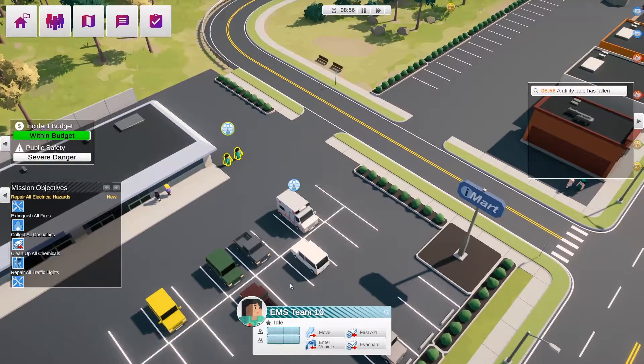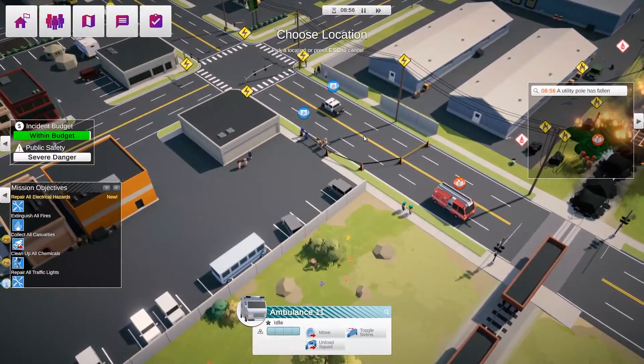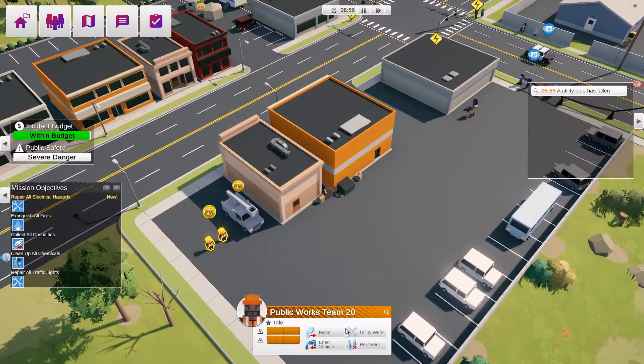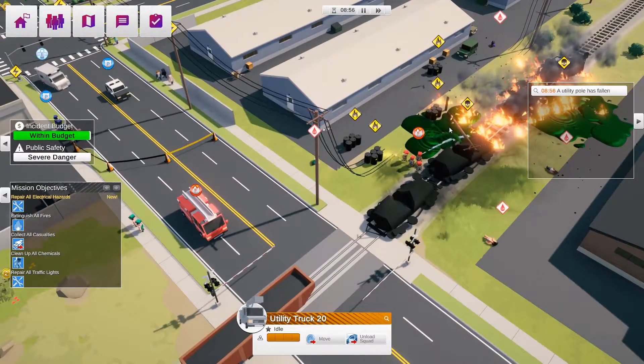We have one over here — let's get these in the vehicle, enter vehicle. A utility pole has fallen over as well. Let's get you over here in amongst all this — this looks like a power company crew too, so they need to enter the vehicle. Yeah, we're going to have to deal with that.